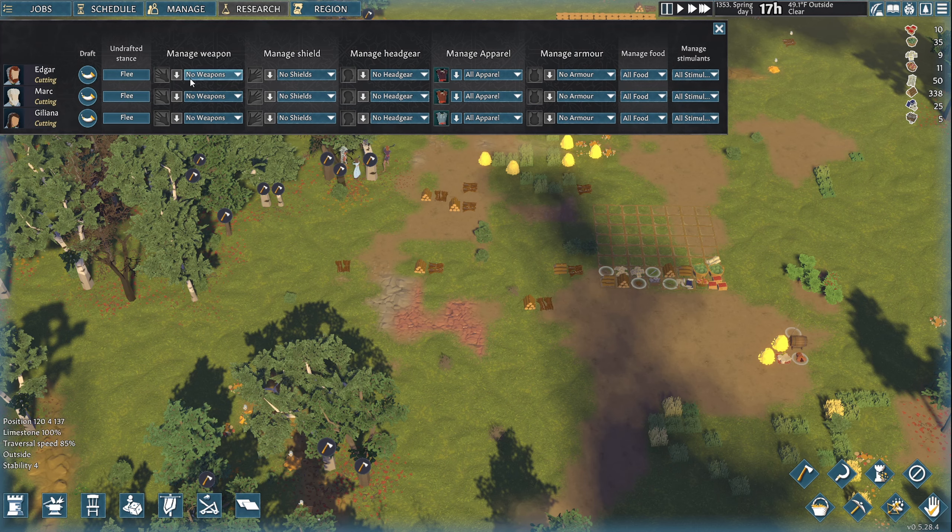So let's see — manage weapon, manage shield, manage headgear. I think 'draft' means they're eligible to be called into battle. There's a 'stance' option — flee — and undrafted stances: flee.